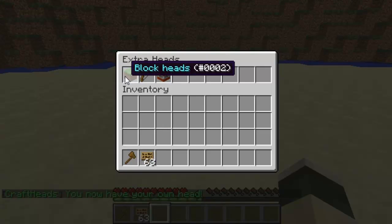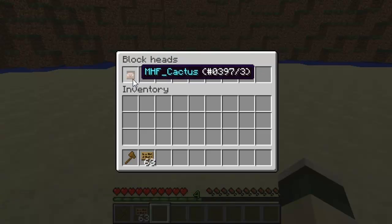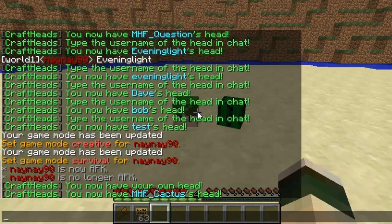The next one is the extra heads — you've got blocks, mob heads, and bonus heads. If we just go into the blocks there's just a few, so I think this plugin should actually tie in with micro blocks. I think that would be a really good addition; hopefully they will come up with something and add some new blocks soon and work together.